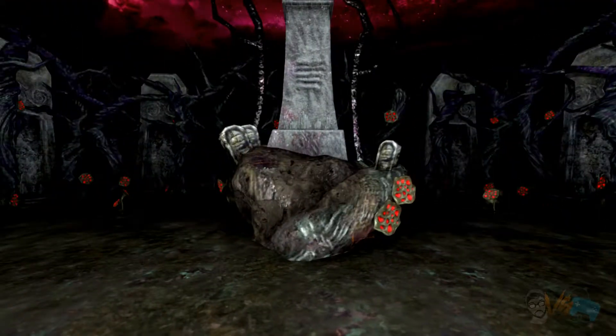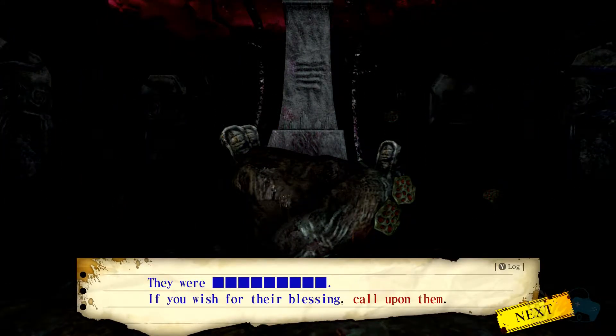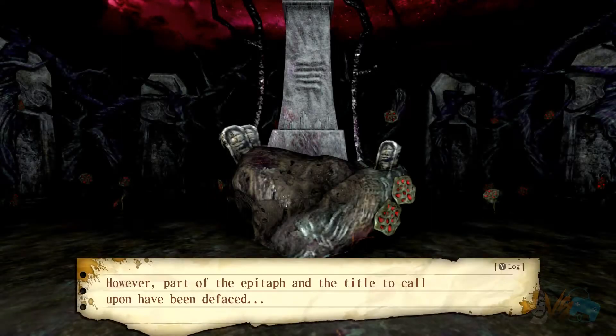What's this? Epitaph - Saint of blank, they were blah, they were blah. If you wish for the blessing, call upon them. Is it actually like all those characters? Two, four, six, eight - there's nine characters. Remember the titles? Three, six, seven, eight - I'm trying to read how many. It's not learning, is it? I'm probably going to get taken out of here again.